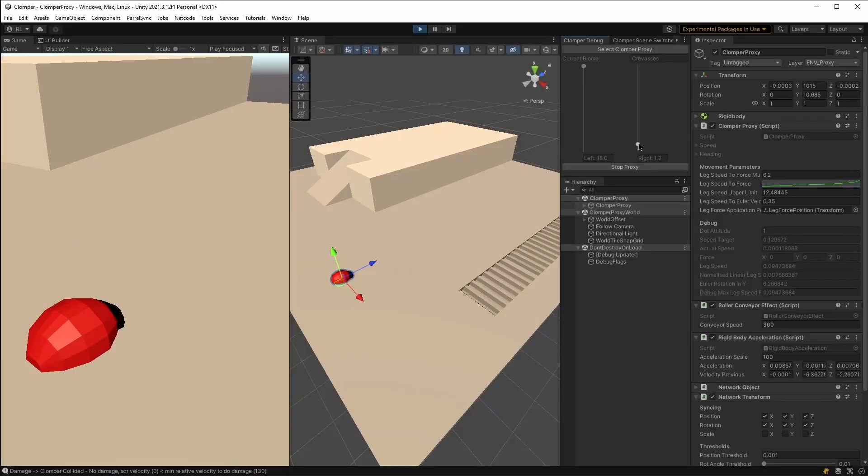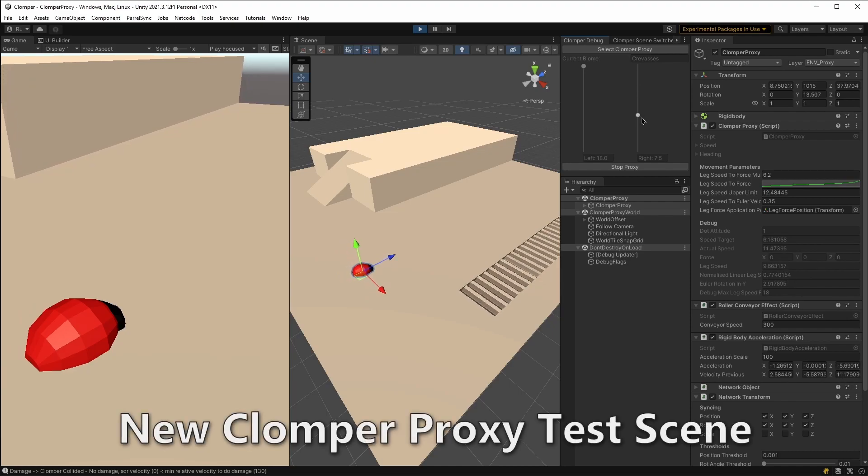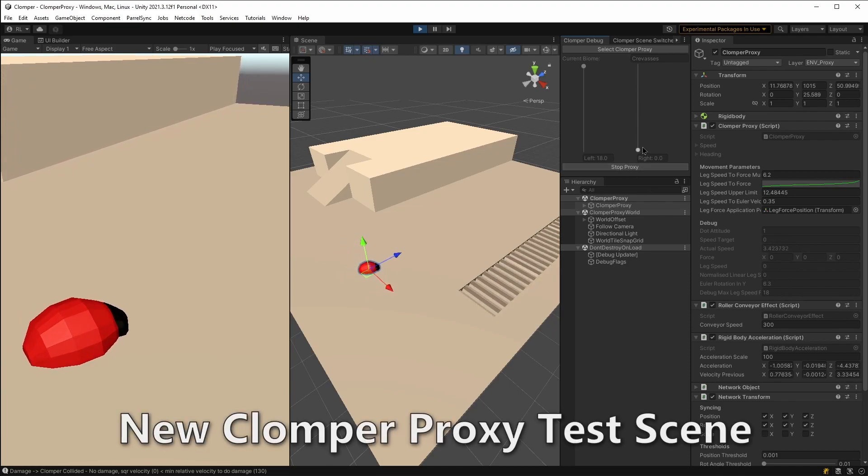That also allowed me to split out the Clomper proxy, which was important because I wanted to press play, move some dials, and make the Clomper proxy move — rather than having to steer everything from inside the Clomper like a normal player. For that you need a test scene. It's quite normal to make lots of scenes — I recommend it.